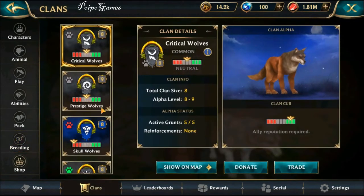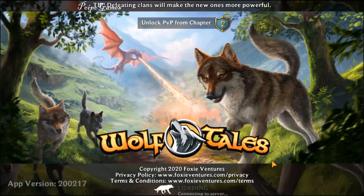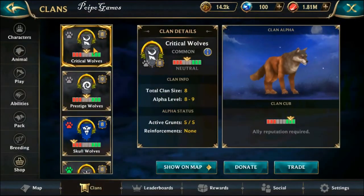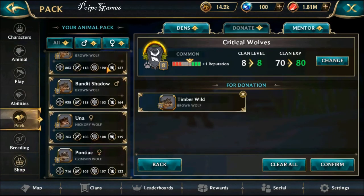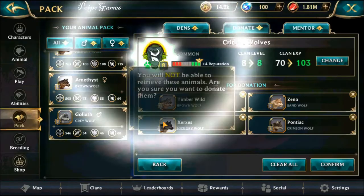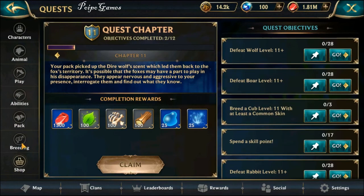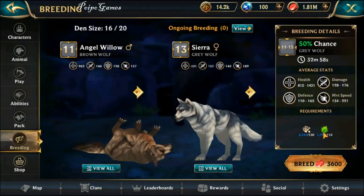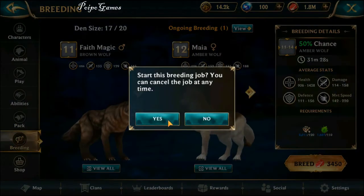Let's maybe recruit first from here. I'm going to donate some animals — the low level ones. Donate a level 10, level nine, level seven. Four is enough so we can do the breeding. We need to breed — where is the breeding? We need to be at least level 11. Let's just use this one first and that's it. Let's go here for recruiting.